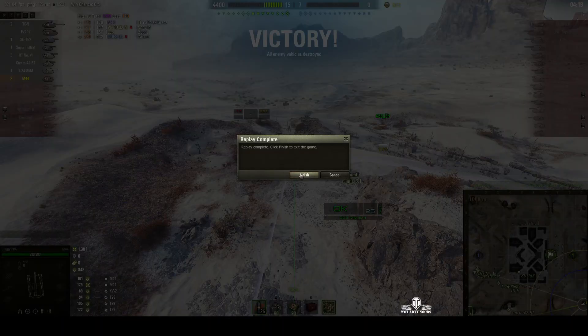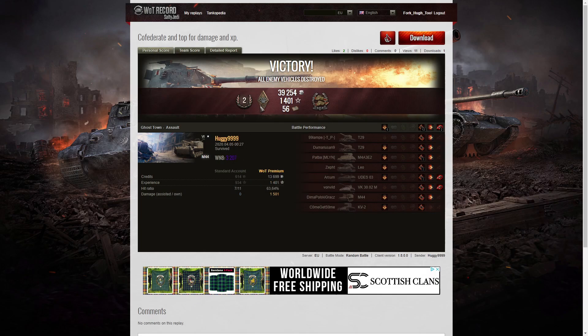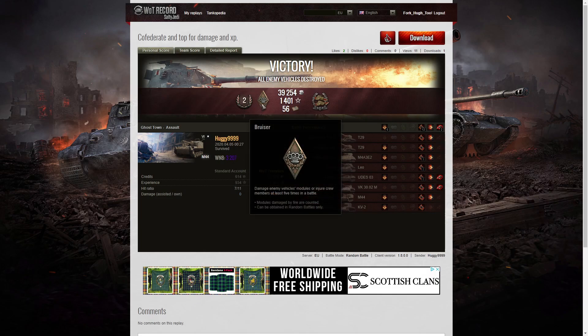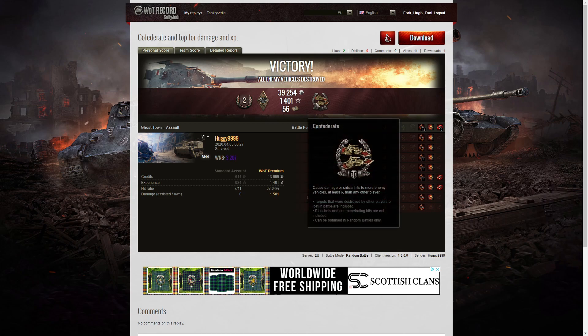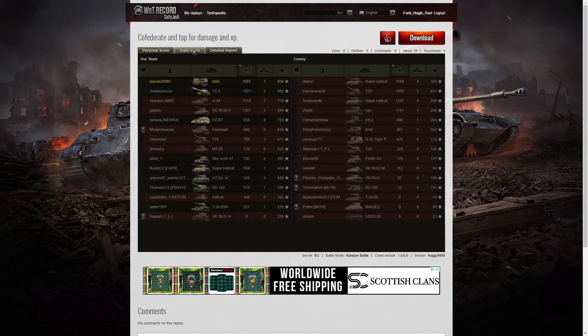Let's have a look at the end of battle stats. It's a second class tanker for Huggy 999 in the M44. He managed to get a Bruiser medal for getting at least five critical hits — he got 12. He got a Confederate medal for hitting more of the enemy than anyone else on his team. And his WN8 from that game was 3,207, which is Super Unicum standard.